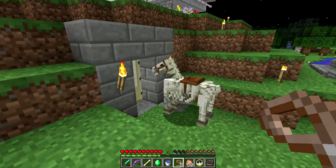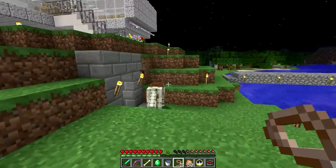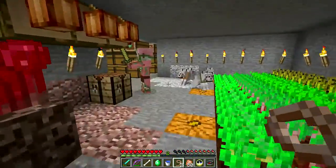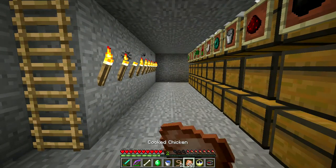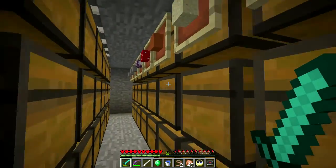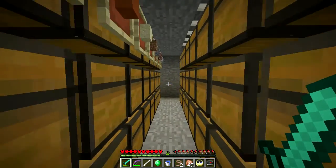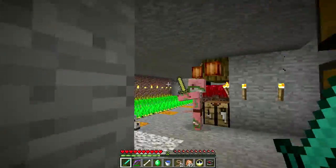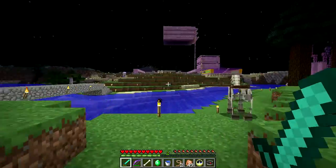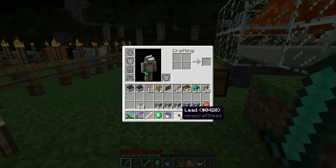I can't put a lead on them. So let's go get some materials and make ourselves a little barn. I suppose I should eat while I'm at it. What kind of block should I get? I can always replace them, let's just get some stone. Uh-oh, there's a zombie. Where are we gonna build our horse barn? Let's do this.